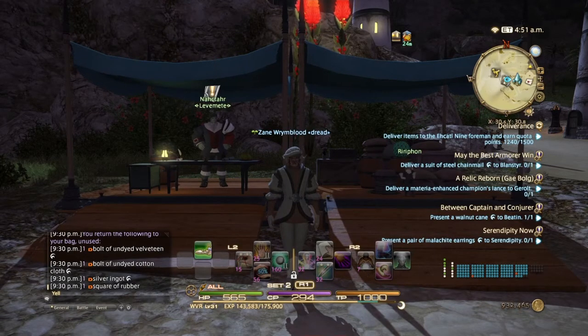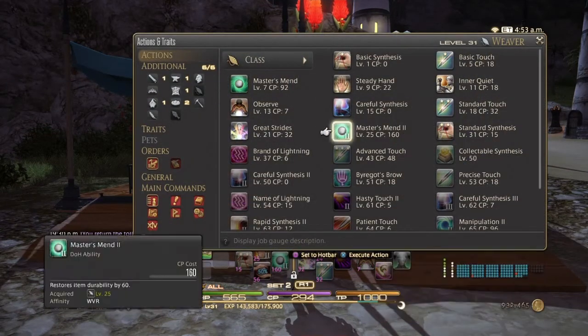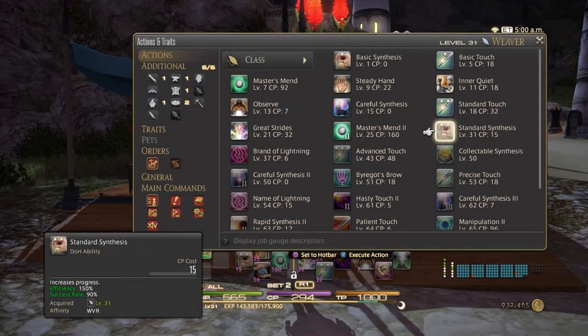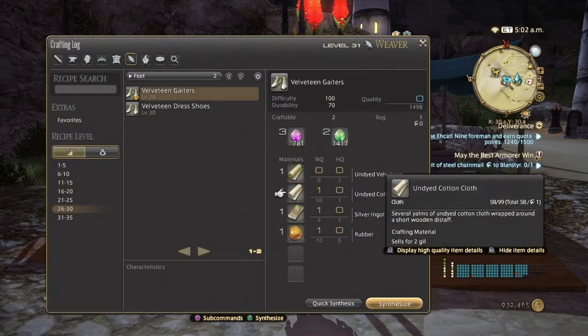What you also want to do before this is get all your classes to level 31. The reason for that is Standard Synthesis — a beefier version of basic synthesis with a CP cost of 15, but the efficiency is 150%, so it's a lot stronger, with a 90% success rate. This will basically take off one progress step and you'll be able to replace it with a quality step.